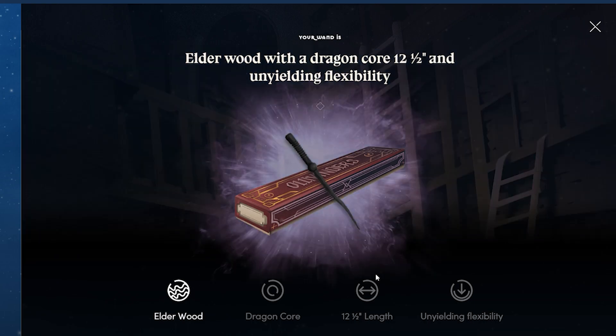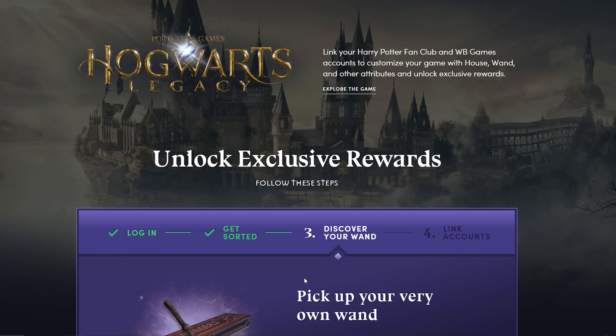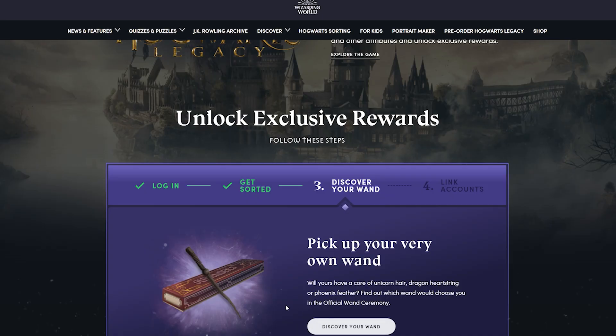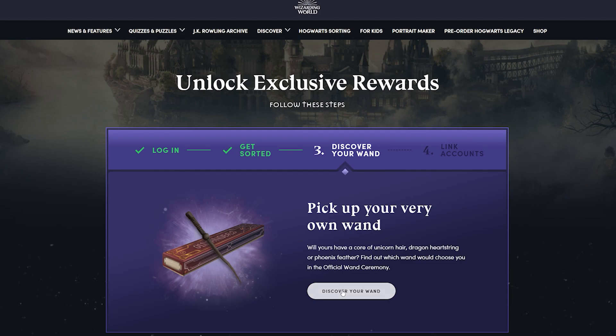To do so, go to the site by clicking the link in the description of this video. It is going to lead you to a Harry Potter fan site called Wizarding World — it is a legit site, don't worry. Create an account on the Wizarding World site, then connect it to a Warner Bros Games account and then to Steam, PlayStation, or Xbox account when the game launches, depending on which platform you are going to be playing the game on.